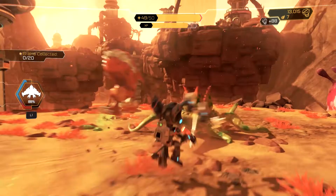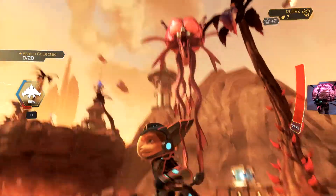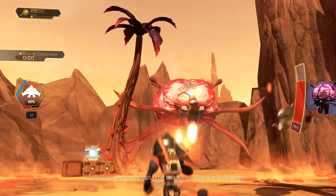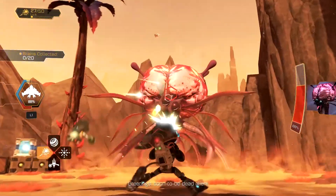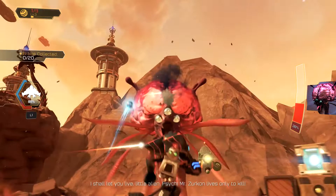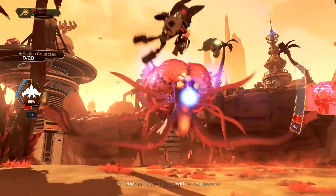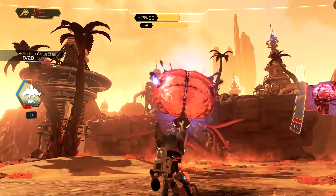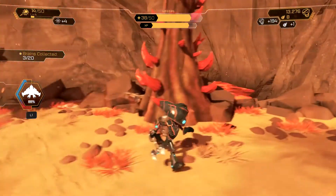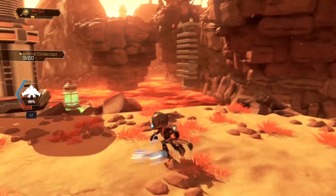I gotta take care of these sand sharks. What is that? It looks like a giant brain. Oh, it's a mini boss — I didn't even notice! Shoot him, Mr. Zircon — I'm out of ammo! It hit me twice. That mini boss dropped me three brains — that's it? Only three brains! What are we doing here, game?